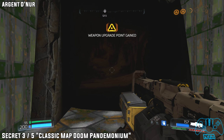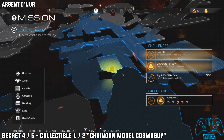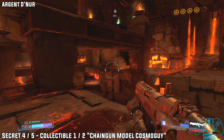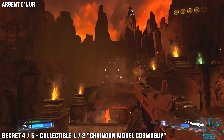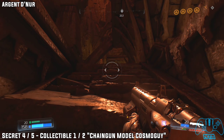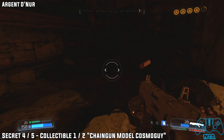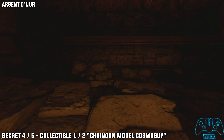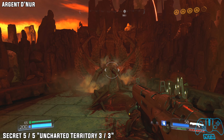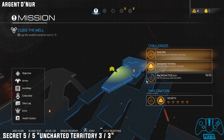The next secret will be located in another big area after you've defeated all the bad guys — same procedure. After you do the main objective, go up the stairs to the left. You'll find one of the staircases is broken; go underneath and you'll find your secret located around there. Just make sure you complete the objective and destroy that key.